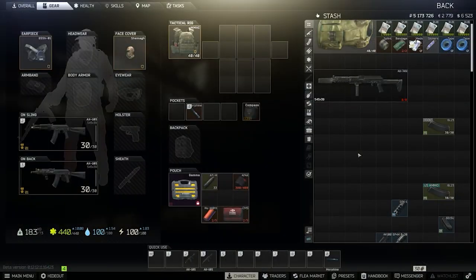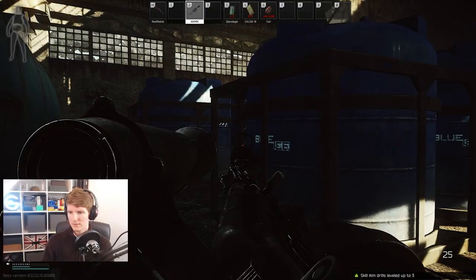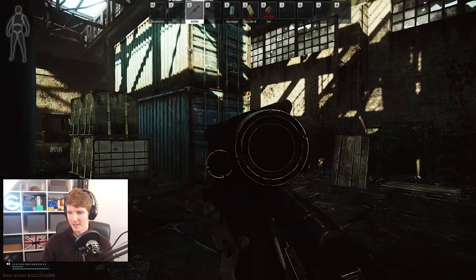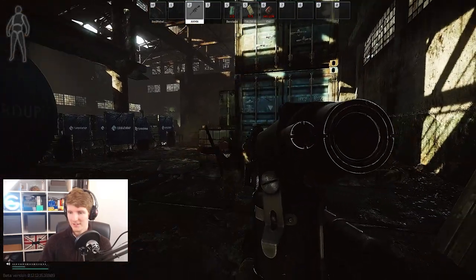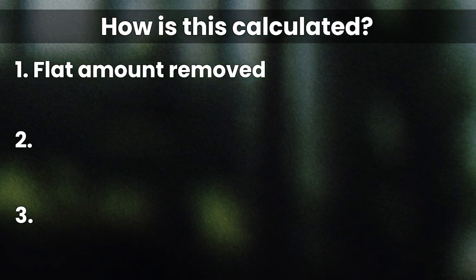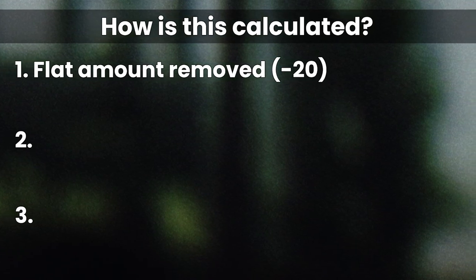However, the whole picture is seemingly more complicated than we had first thought with the introduction of 12.12. What we proved in that previous video was that ammo doesn't work like attachments on a gun, which use the base recoil to make the adjustments to the weapon's handling. This is still true. In that original test, I outlined three potential methods that could be used to calculate the final recoil when loading recoil reducing rounds into your weapon.